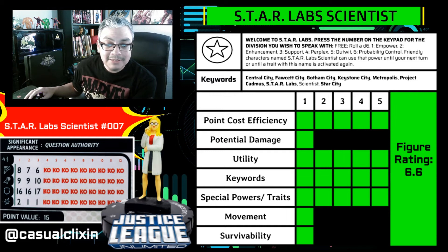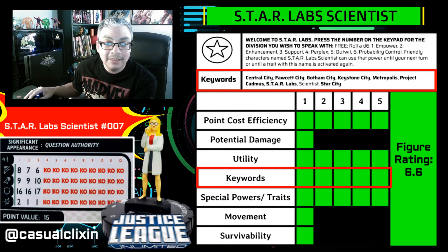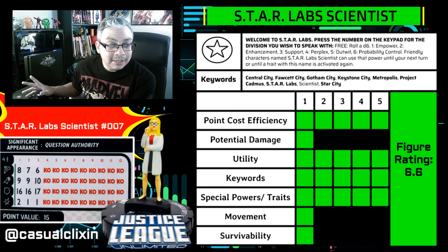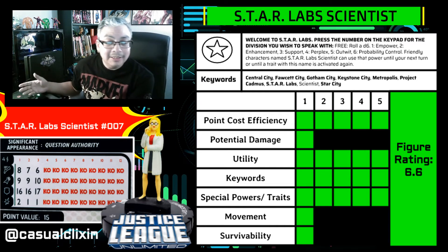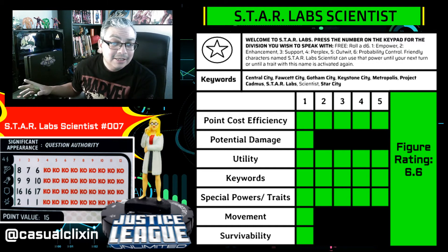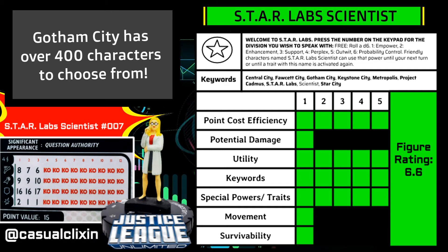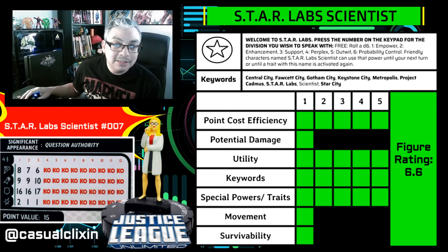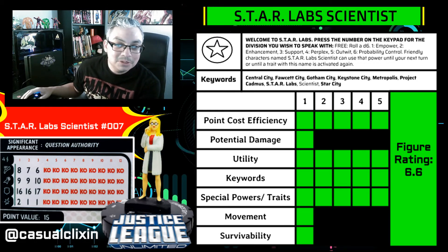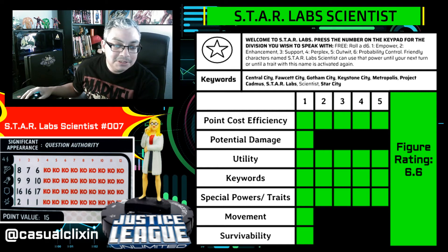Moving on to keywords, she maxed out that rating too because she has nine keywords, eight of which are named keywords. Here at Casual Clixing, we value keywords a lot, especially named keywords. Not only that, some of these keywords — like Gotham City and Metropolis — have plenty of characters to choose from, giving you a lot of unrestricted team-build options. Metropolis especially could always use lower-point figures since Superman and company are usually in the higher point cost range. So she's a welcome addition and that's why she got her five points.